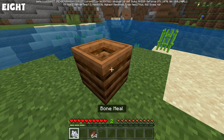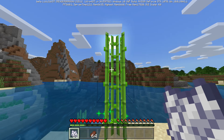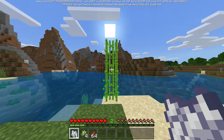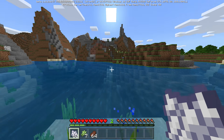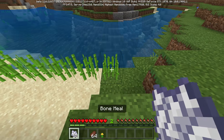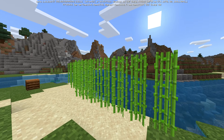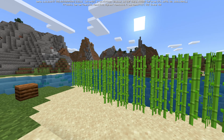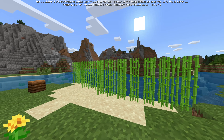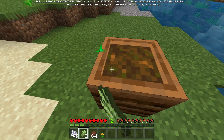Let's say you used that trick and ended up with a stack of bone meal, then found a sugar cane plant. On Bedrock Edition, sugar cane can actually be bone mealed. When you apply bone meal, it grows all the way up instantly, every single time. If you can bone meal all other plants in the game, why not sugar cane? This is a really reliable way to get a lot of sugar cane quickly. You can also compost sugar cane back into bone meal and repeat the cycle over and over again.